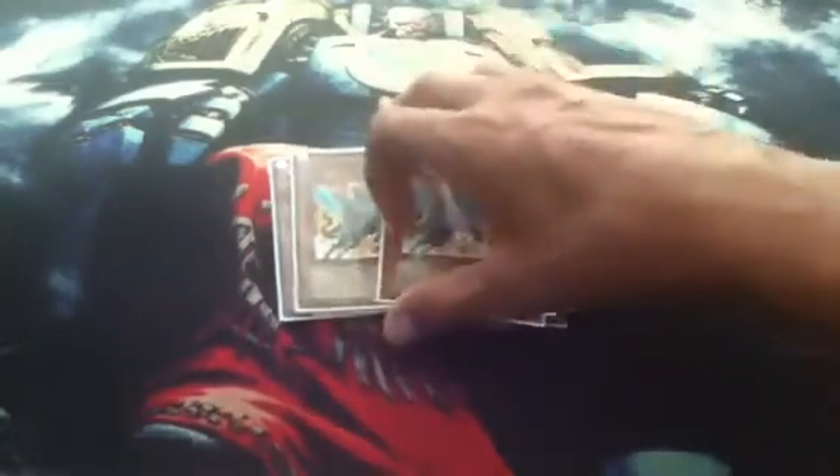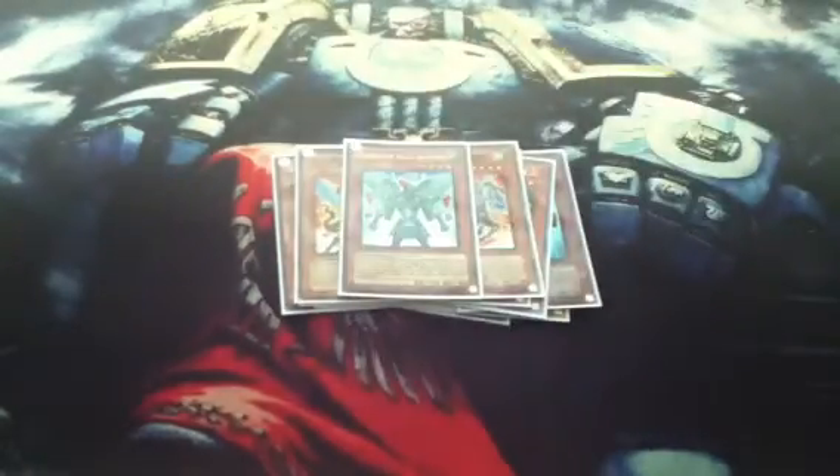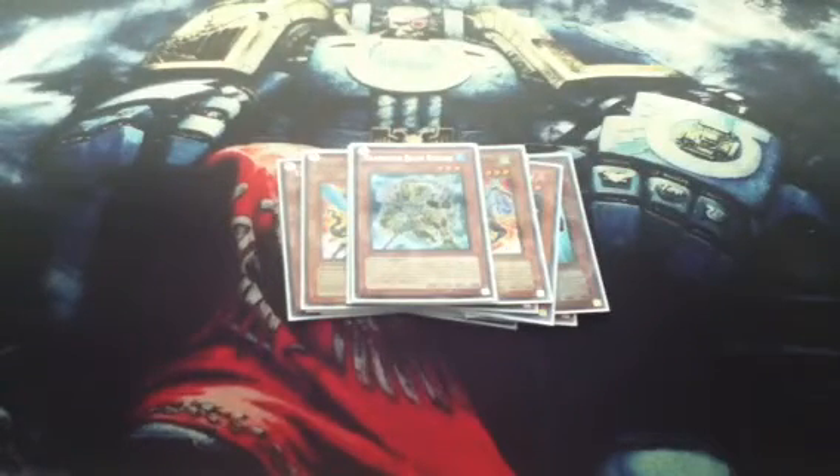Next we have two Gladiator Beast Equeste. Equeste's effect is when you special summon from the deck by Gladiator Beast effect, you can add one Gladiator Beast card from your graveyard to your hand, which is usually either a Gladiator Beast monster or Gladiator Beast War Chariot. Next is the one-of Gladiator Beast Bestiari. When special summoned from the deck by Gladiator Beast effect, he can pop a back row. He's also used to contact fuse into Gyzarus, which requires Gladiator Beast Bestiari and one other Gladiator Beast monster. We run one Gladiator Beast Murmillo — when special summoned from the deck by Gladiator Beast effect, you can pop one face-up monster on the field. And the last one, Gladiator Beast Retiari — when special summoned from the deck by Gladiator Beast effect, you can remove one card in either graveyard from play. They all have different uses and they're all really good. Gladiator Beasts, once they get going, are actually really good, but they're kind of slow to get started.